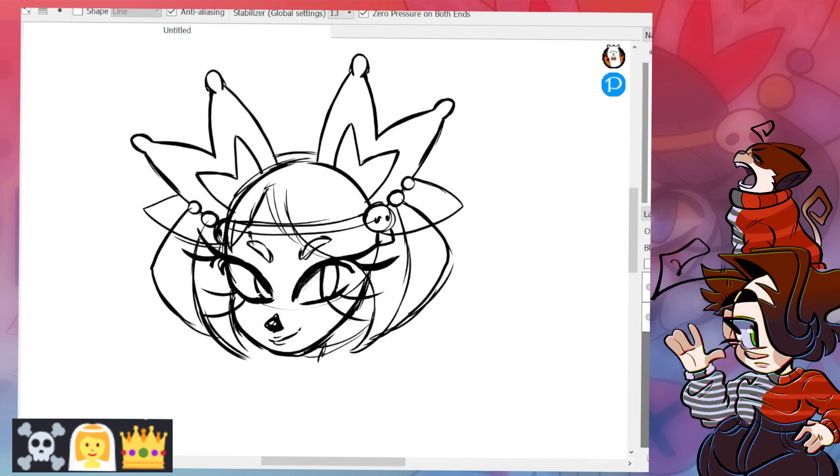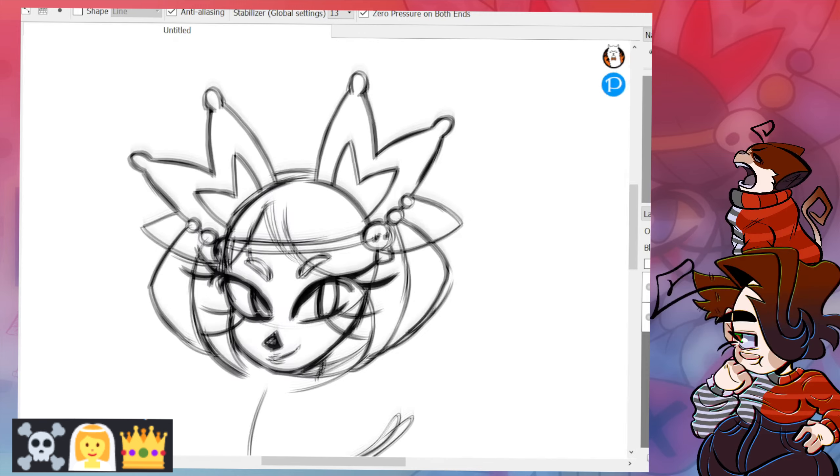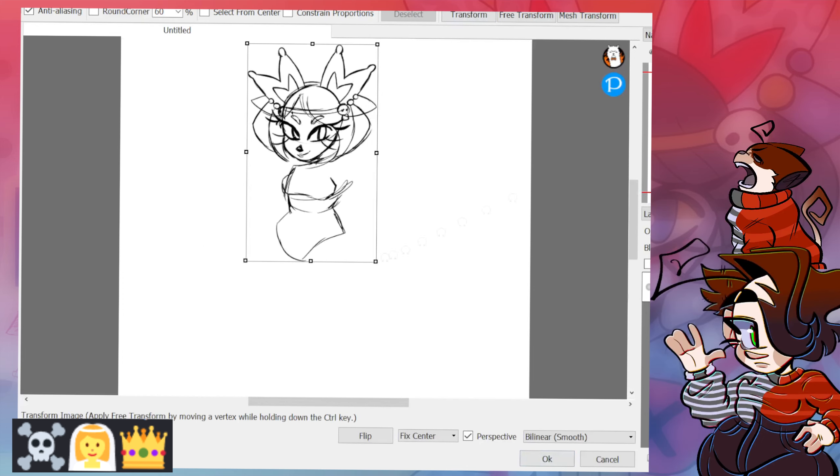For the crown emoji, I tried to make her ears in the shape of that crown with a little nub at the end — I thought that was very cool and interesting and added something fun. For the skull, I added little skulls on the hair piece and then added a veil going around it.